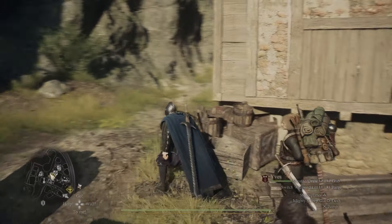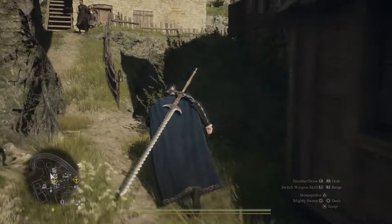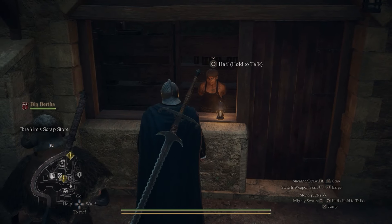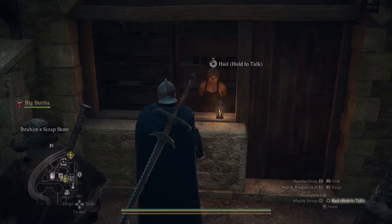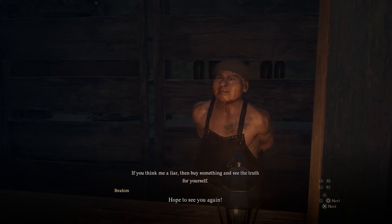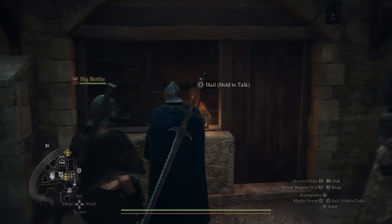That merchant will also say he wants the orb. You can then speak to Ibrahim down here who forges items for you. What you want to do is speak to Ibrahim, give him the official Jade Eye Orb that you can buy from his store — buy it from him first, give it to him, and make a forgery. It takes about a day and a half, so you might have to rest and pass some time a couple of times.